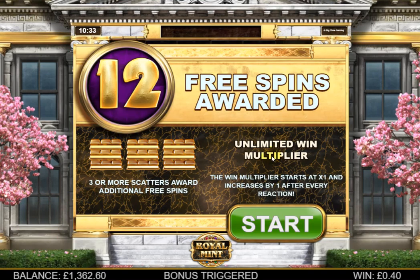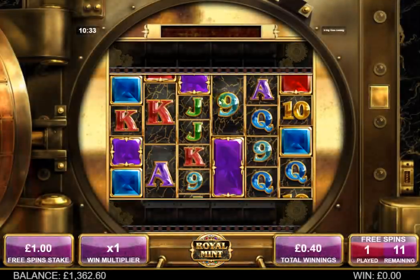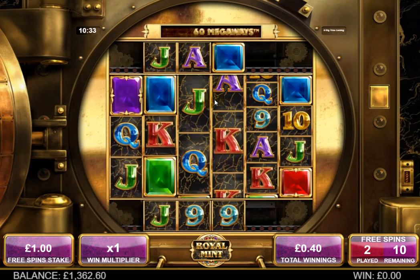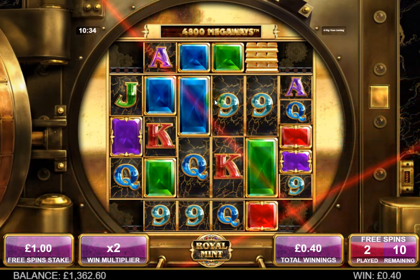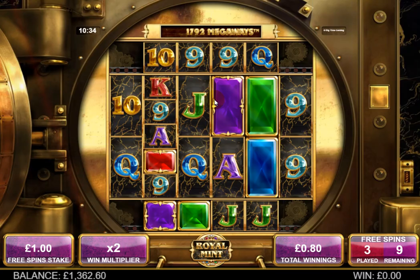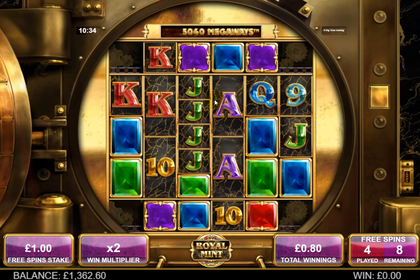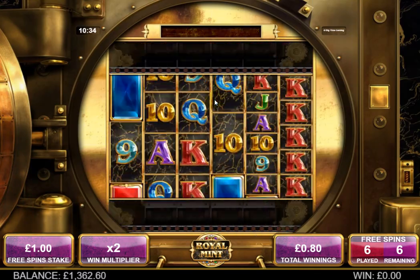We've triggered the feature on a cascade — three dropped in, then the other came in on the first cascade. Obviously that doesn't count towards the gold bar because it's a four-scatter trigger. We've got the increasing multiplier going. You can see a scatter on the scrolling reel there — this is just a standard feature. We're in the money!